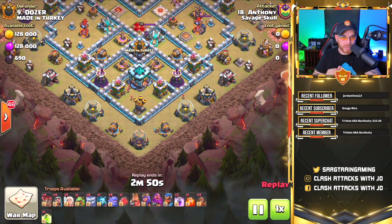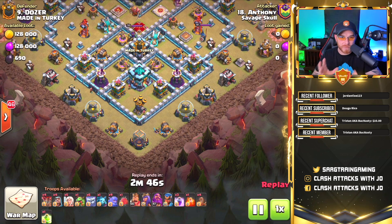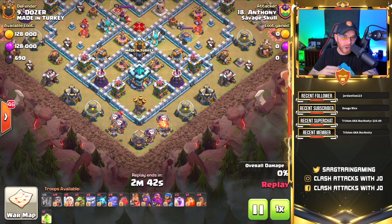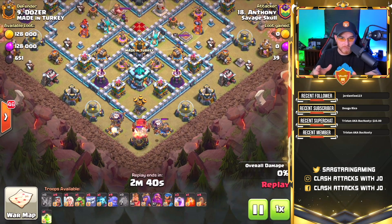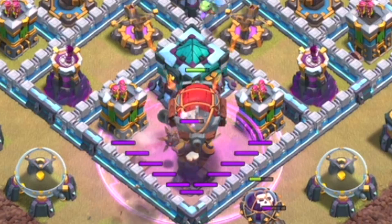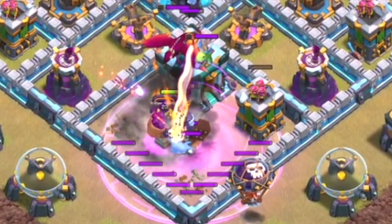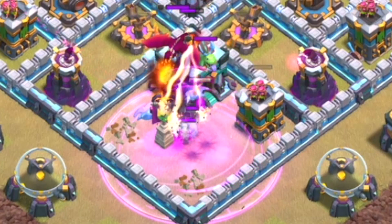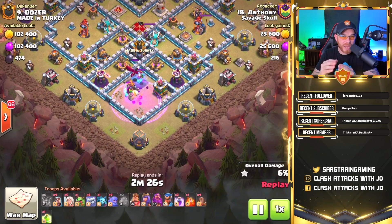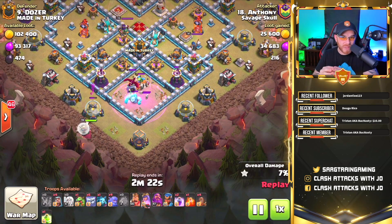We start this replay with the four balloons targeting defenses on the bottom side of the base and the battle blimp drops to target the town hall with a rage spell — a very similar pattern to the first replay. However, there's going to be a funneling problem with the barbarian king on the far left side. The balloons are dropped, the battle blimp moves in flying above the defenses, and there's a tornado trap in this location which causes the battle blimp to drop the yetis and valkyrie to take down the town hall successfully.